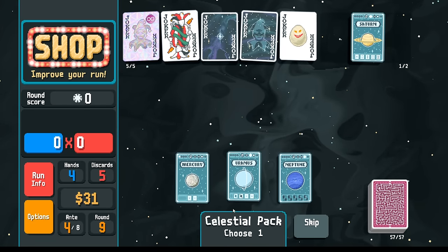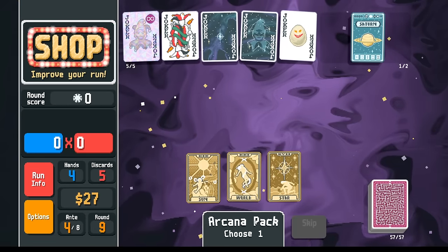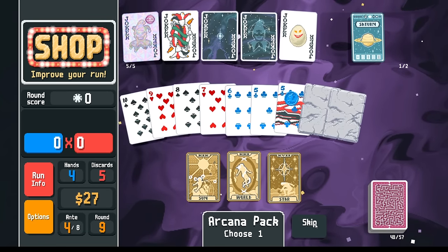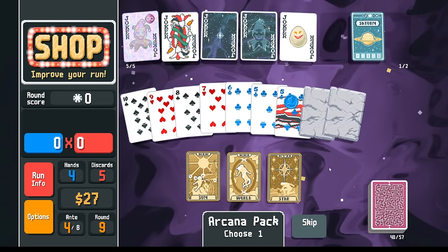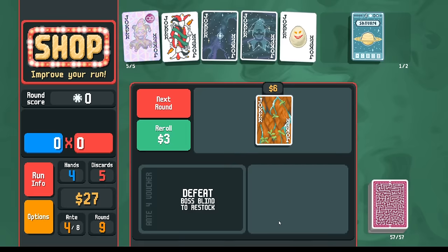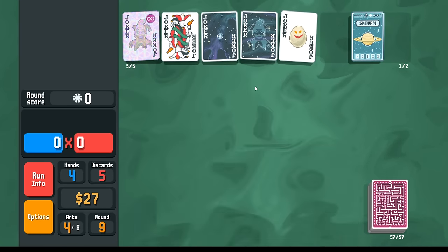We can pick up Mercury. We're looking for Pluto here. Then arcana, looking for money. Suit changers are not interesting to me so we'll skip. Because we already had the hearts boss, I can turn these into hearts so there won't be a hearts boss debuff in the future. I don't need to do this yet — I could just play two hands, the boss is 9000, I could just play two hands.